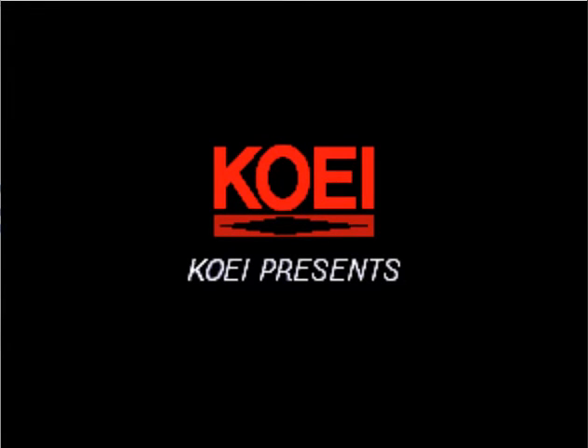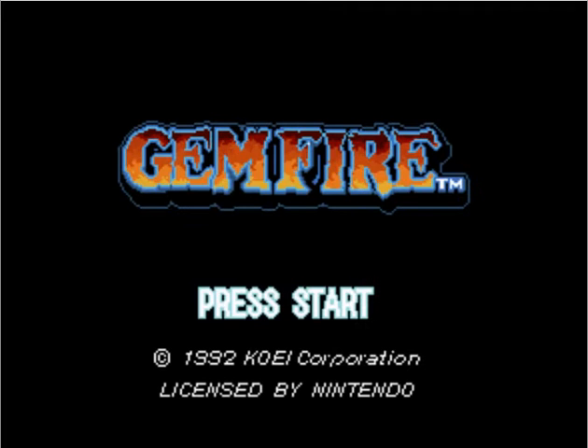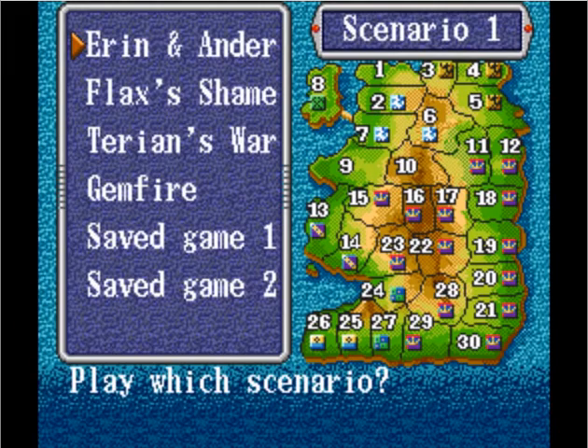This is an instructional how-to-play for Gemfire on the Super Nintendo, 1992, by Koei, a Japanese company that came out with a lot of good strategy games at the time. It's an area control country conquest which starts with 30 provinces. You get to pick one of the factions; there are four starting scenarios with several factions in each one — they change slightly.